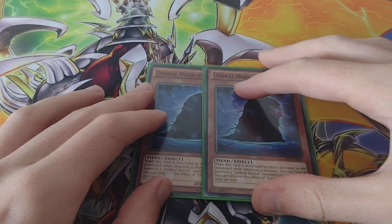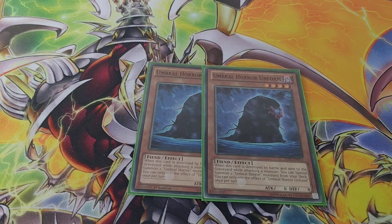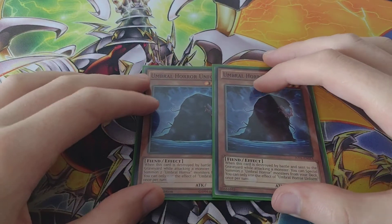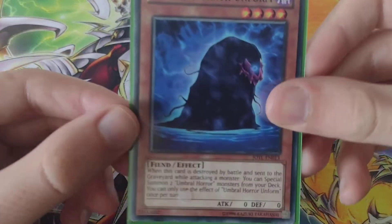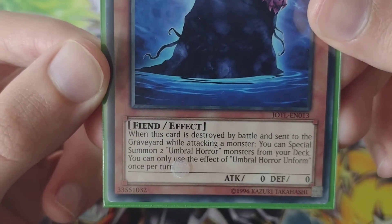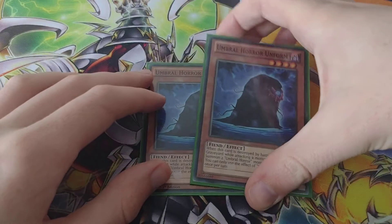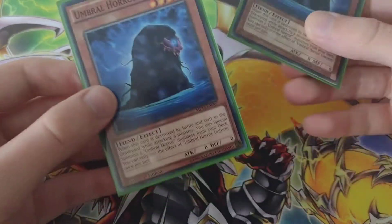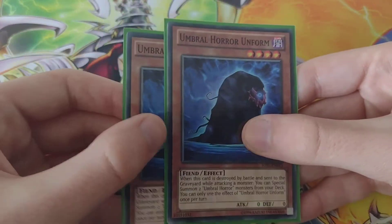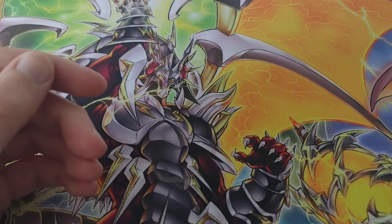I will be playing this deck on Wednesday but I'm not going to be doing a video on that duel. I prefer to do deck profiles. If you guys like this stuff, hit the subscribe button, leave a like, and comment down below what deck I should do next — I do have plenty of decks. So you've got Unbrew Horror Unformed: when this card is destroyed by battle and sent to the graveyard while the attacking monster — you can special summon up to two Unbrew Horror monsters from your deck, which is really cool. I've got two of these so if one gets destroyed I can summon them back.